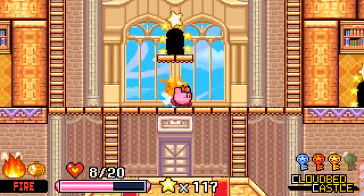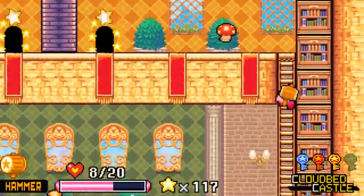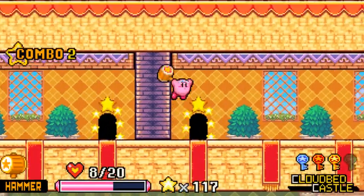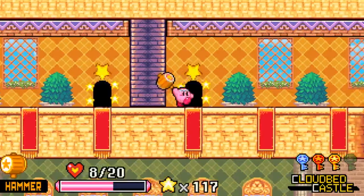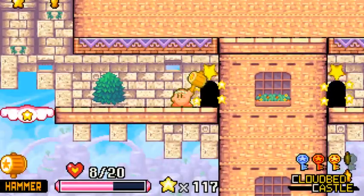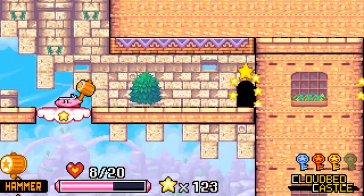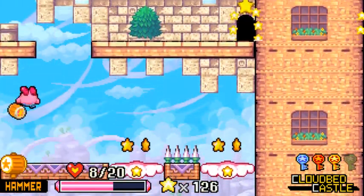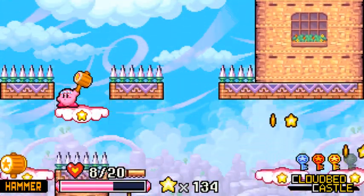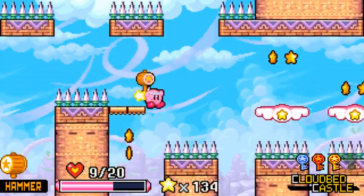Got another key — finally we can get out of this mess. I'm gonna switch back to my hammer. Having one ability and normal on standby is a lot more useful for my current intents and purposes than having two abilities at once. Let's collect some more stars. These little clouds do a cool little falling thing — gotta get out of there before things happen.